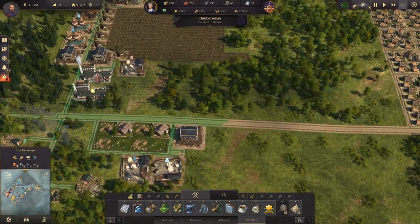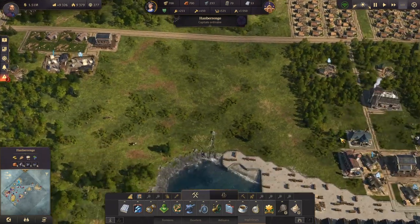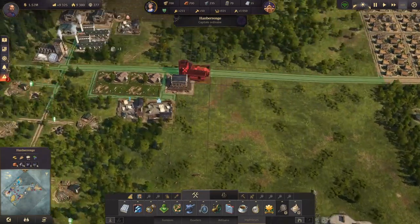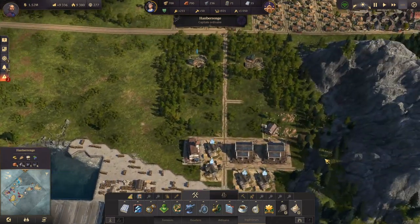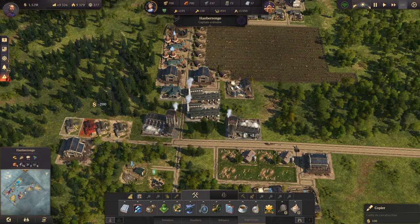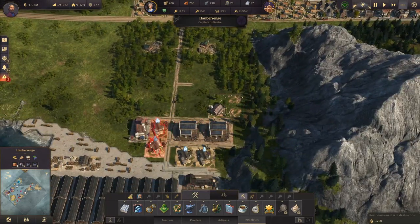Comme ils coûtent plus cher, on les déplace à la main. On va provisoirement les mettre ici pour qu'ils soient en place. On va déplacer tout pour préparer l'arrivée des usines. On va prendre une copie et amener les ressources pour faire des planches, puis on enlève ça.